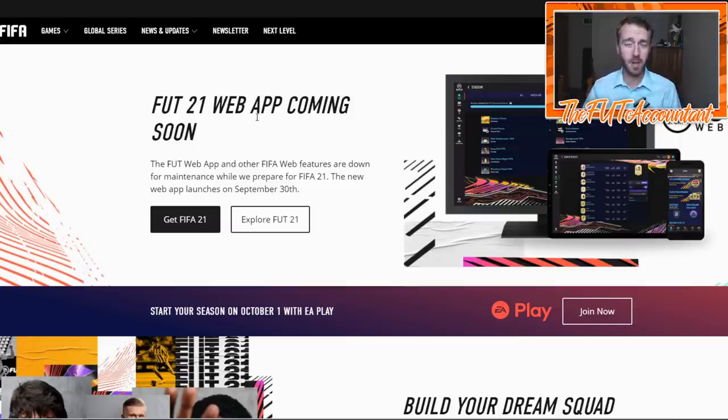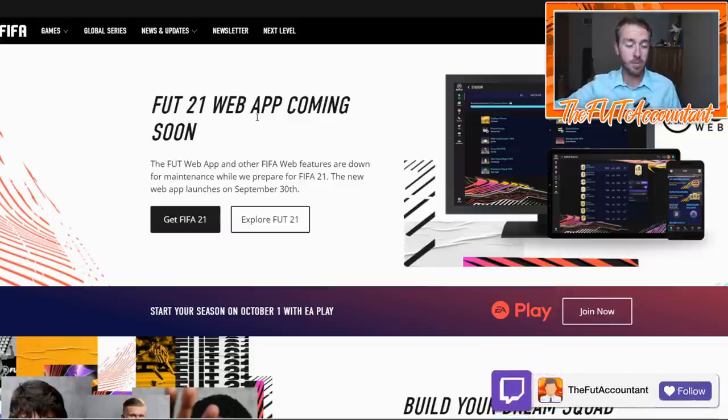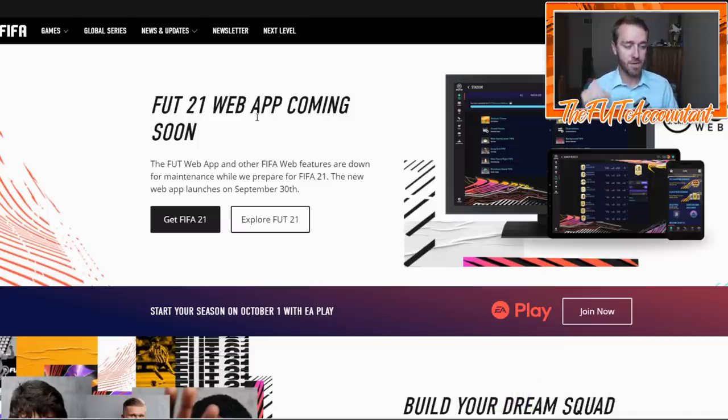You'll have your pre-order packs — you'll want to rip those right away. Then it's all about SBCs, the advanced SBCs that should be out. If they don't drop advanced SBCs, that's going to be crazy because there's literally going to be no demand for any cards on the market, making it very hard to trade until EA Access. But I don't imagine EA not releasing at least some sort of advanced SBC to get us off the ground. Hopefully the packs are tradable.